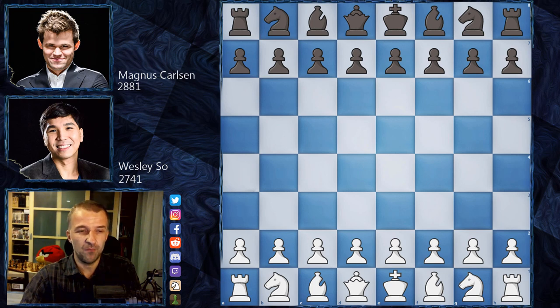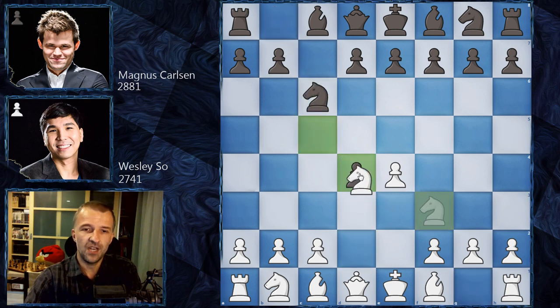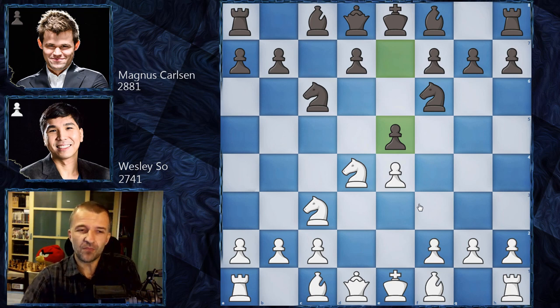Wesley So definitely has to go for something interesting. We have e4, c5, Nf3, Nc6 — the Sicilian Defense, open variation. After Nd4, Nf6, Nc3, e5 — the Sveshnikov is on the board. The Sveshnikov is well known and there are options for Black to draw fairly easily. Magnus played Sveshnikov against Caruana in their match, which ended with 12 draws, so it's very difficult to win with White against this system.